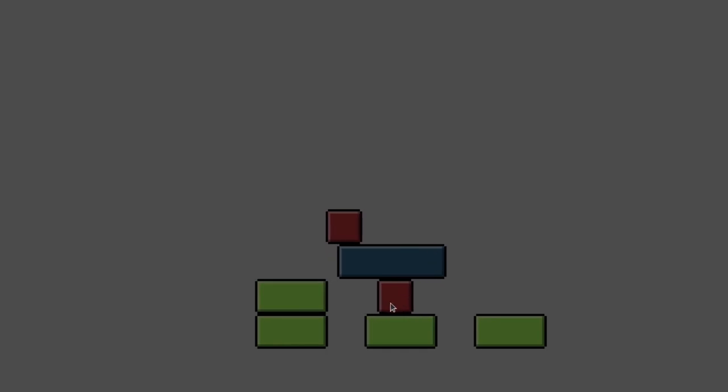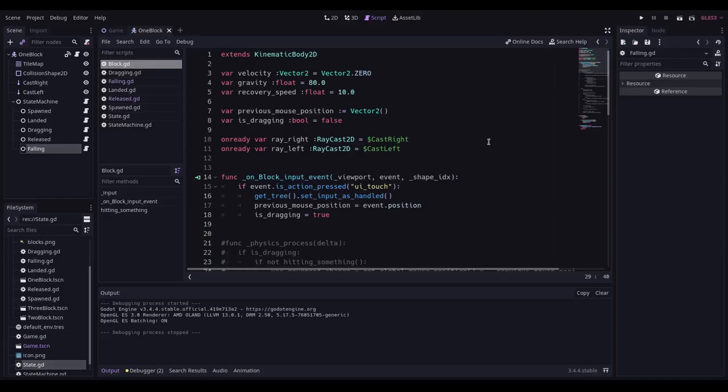I've turned off the visible collision shapes for a clearer view. When a block detects it's on the floor it grays itself out, and when it's active it colors itself in. With a stack of several blocks they're all flickering on and off — detecting as on the floor and then not — so something is wrong with my collision detection.